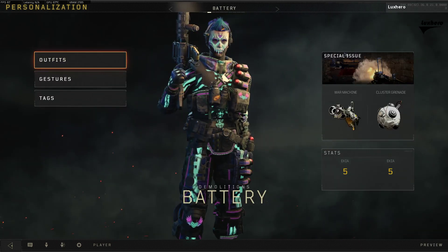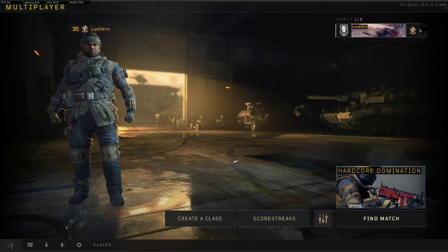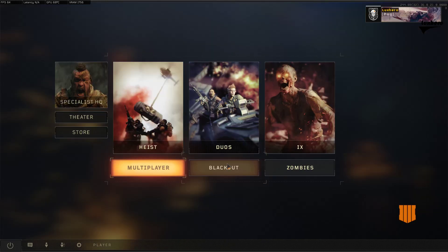In Black Ops 3, it took weeks before they released the supply drops and COD Points. Back then, the COD Points were an in-game currency used to obtain rare supply drops in the multiplayer black market, and vials of liquid divinium in Dr. Monty's factory in Zombies. COD Points were also used to purchase other in-game items such as extra loadout slots for multiplayer.